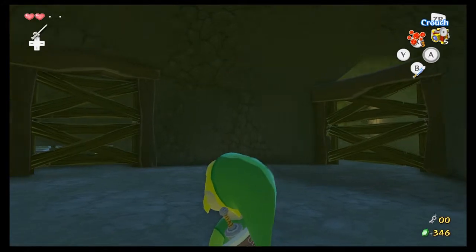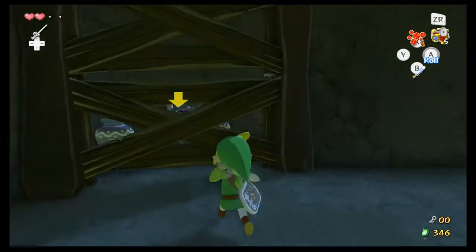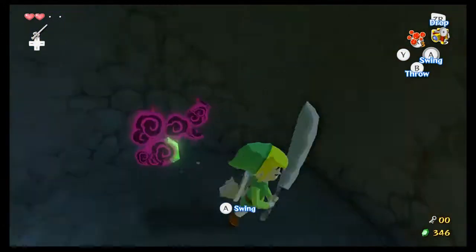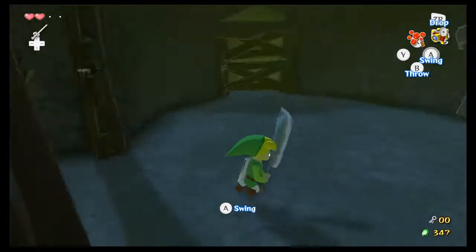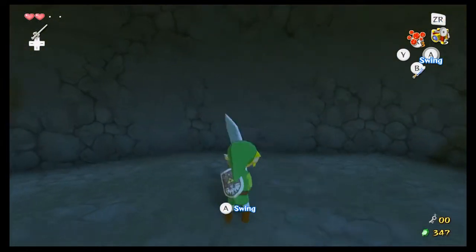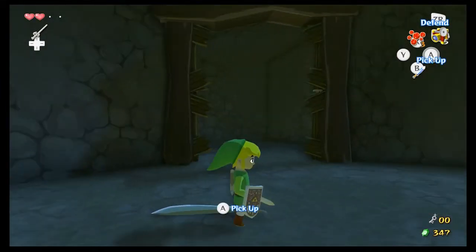Here we have some inconspicuous wooden fences. Nothing wrong here. And then this guy jumps out and tries to attack you, but I knew he was there. It's there to sort of teach you that enemies can jump out of jars and stuff. We will be seeing that a bit more through this dungeon. I really hate how A is swing and B is throw when our sword is normally mapped to B. That really bugs me.